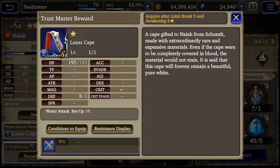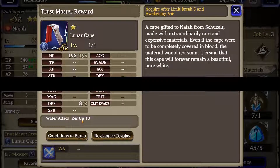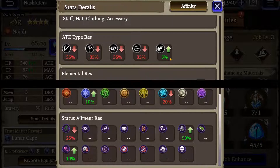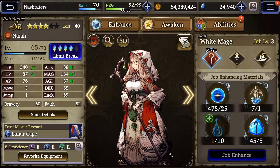Her trust master reward isn't all that spectacular — it adds some HP and some defense. It's pretty much the same across the board for all SR units that give you an armor; they all add a little bonus to a specific elemental attack resistance. When looking at her resistances, one of the biggest things that will stand out is that she's weak to pretty much all physical attacks in the game. She does have a tiny bit of increase against magical attacks. She has three jobs: White Mage, Cleric, and Red Mage.